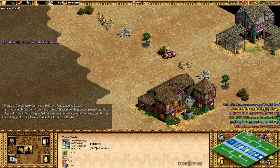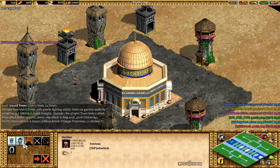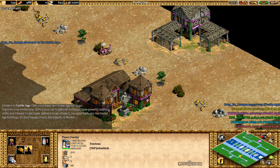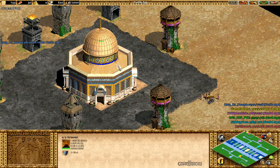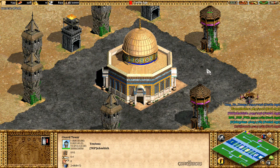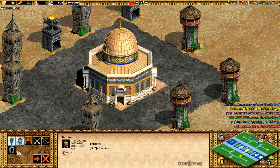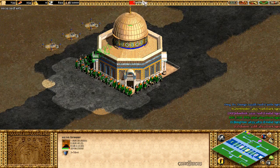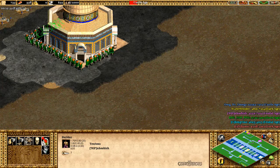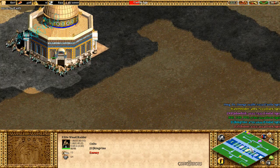We are going to castle age to get the better towers as soon as possible. We have unlocked some other towers as well. We have the basic tower, the fire tower, and the watch tower - now the guard tower. These are available from the feudal age. Then we have the anti-infantry tower, the anti-archer tower, and anti-cavalry tower. I am going to put some anti-infantry towers on this side to make sure those wonders don't go down so easily.